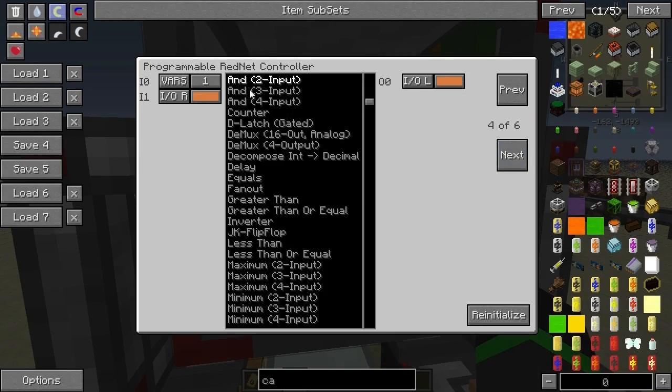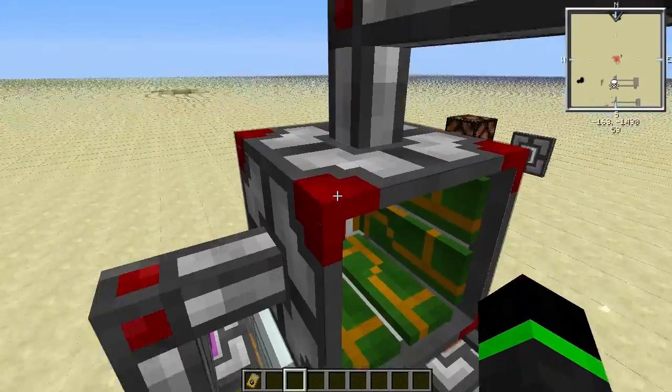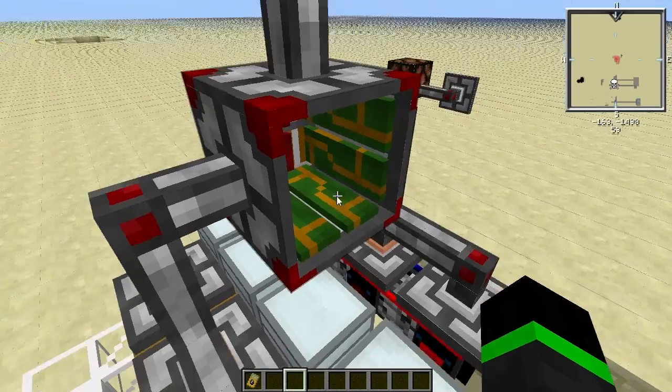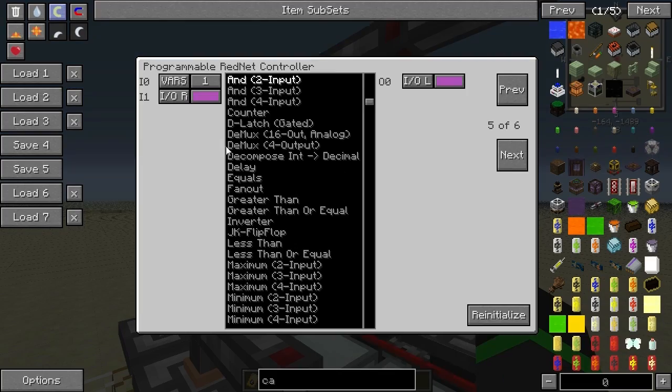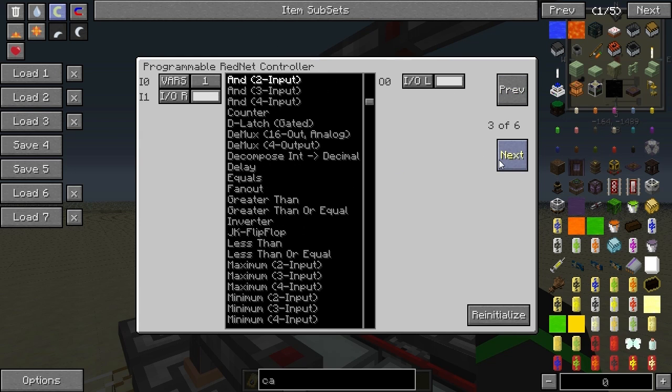And this is the same thing but for the second row, so it's orange and orange. And the third row is just from magenta. It's the most compact you can build, I think, in circuit space in here.